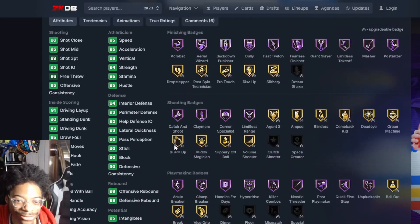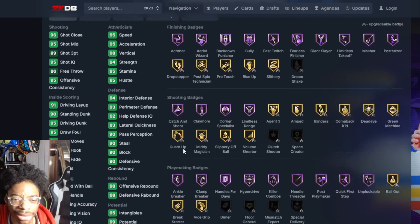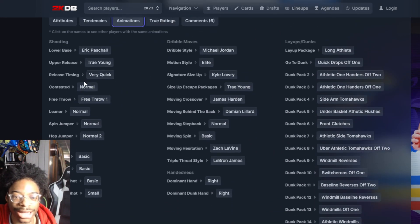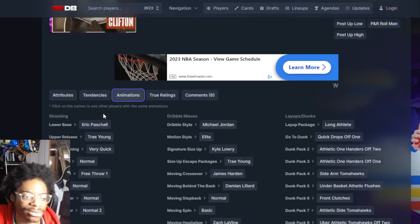Nat Clifton up next — 95 speed, 95 acceleration, 89 three-pointer. Animations: Michael Jordan, Kyle Lowry, Tray size-up, Normal Leaner, Eric Paschall with Trey Young upper — that's a really good release. They're not making these cards straight-up bums.